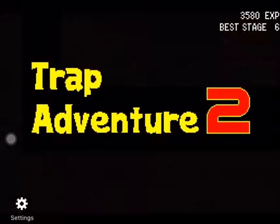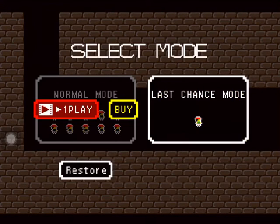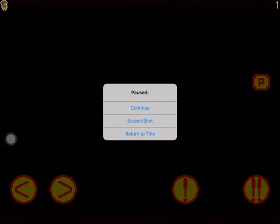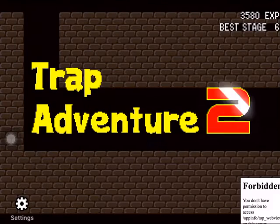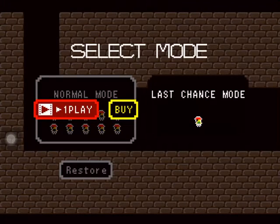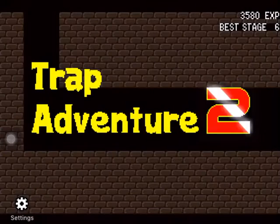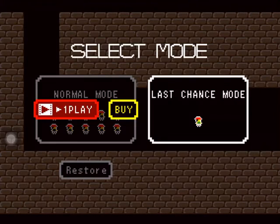So if we go to the last chance mode and we spam the forward control before it even appears, then there's a way to get to a secret tunnel. Damn, couldn't do it. Let's return to title. That's so sad. Return to title again — I literally can't see.